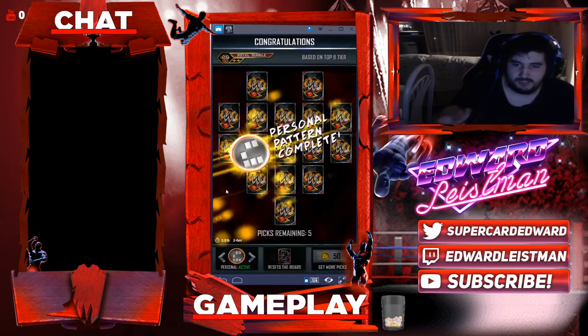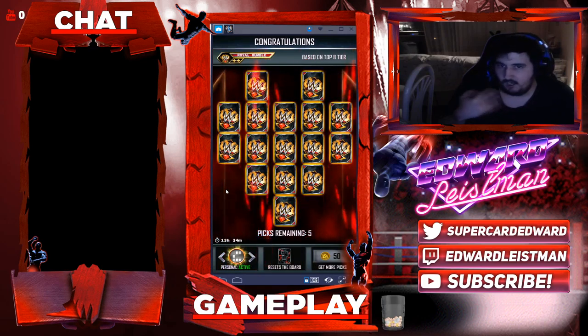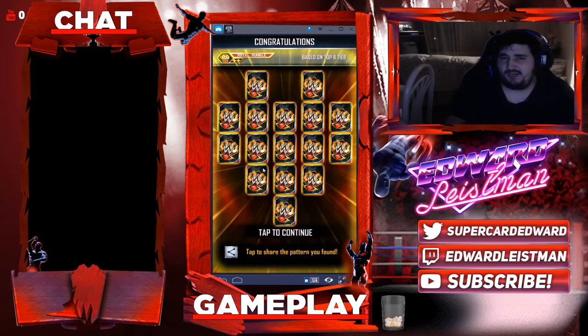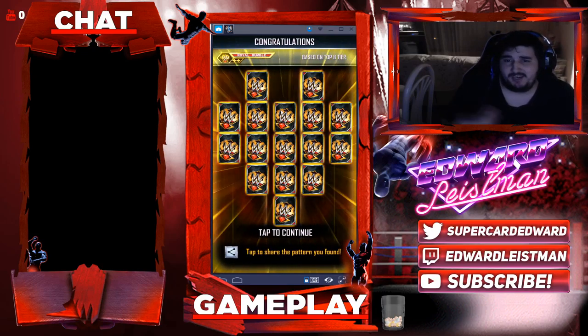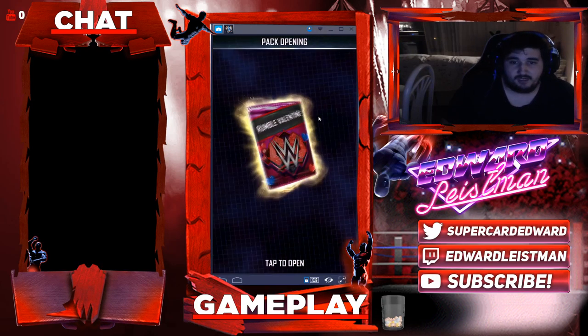There you go — this is the personal pattern completed. You will get a pack for this; it's going to be a Royal Rumble Fusion pack. The odds are probably not that good, but it's better than nothing. Just do those steps, and if you did it already you can do it again. If you haven't done it, that's how you do it. Let's see what we get in our Royal Valentine's Day pack.